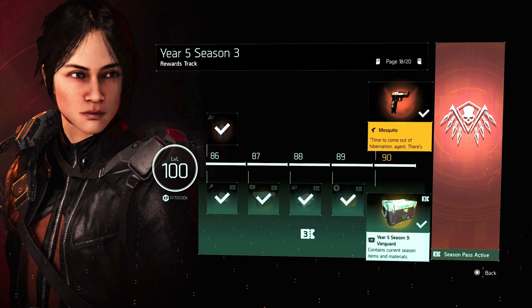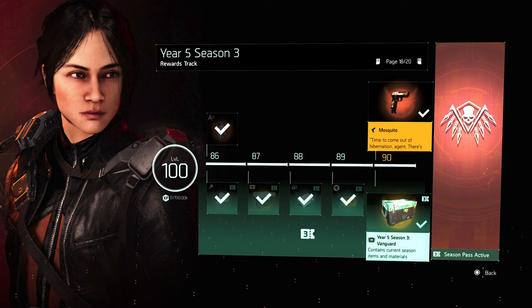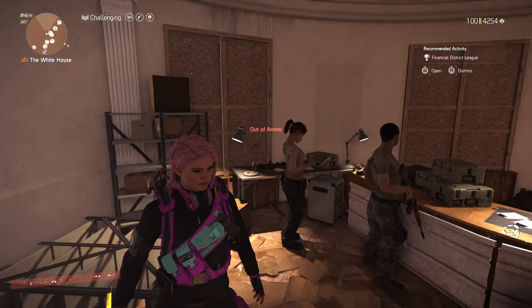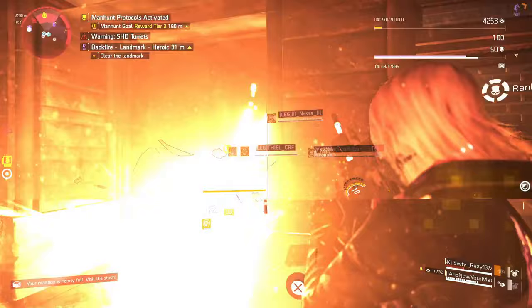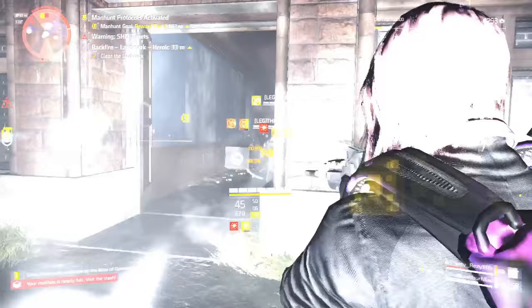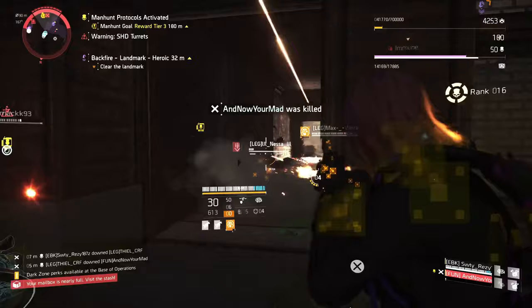Next, we have the Seasons and Projects loot pools. Every new season comes with new named high-end items and exotics. The new named items that come with the season go straight into the general loot pool, except for the exotics. Season exotics may only be attained through the season reward track — for example, the current Vanguard season has the exotic Pistol Mosquito, which can only be acquired from the reward track. Once you get it, it enters your general loot pool and you can farm for it. If you missed a previous season exotic like the Ninja Bike backpack, you can now farm for it anywhere since it's been moved to the general loot pool.